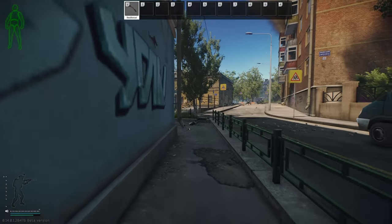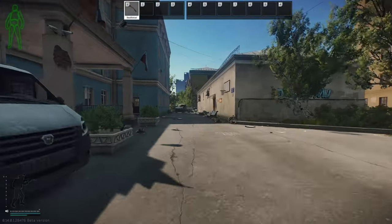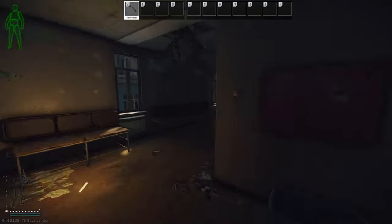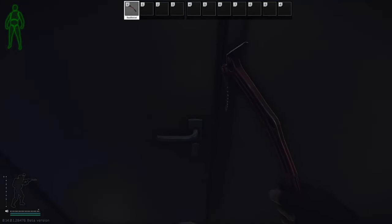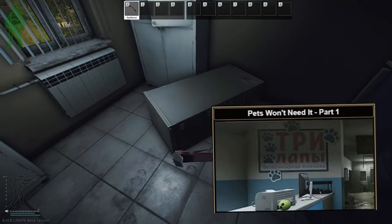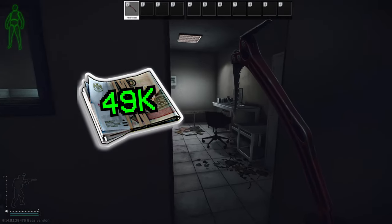On the other side of the school is the building containing the room for the x-ray room key. Just head up the stairs, take the first door to your left and then the second door to your right. Behind this door is one filing cabinet and a bit of loose med loot. This key is also needed for the quest Pets Won't Need It Part 1. At the time of recording, 49,000 rubles is your flea price.